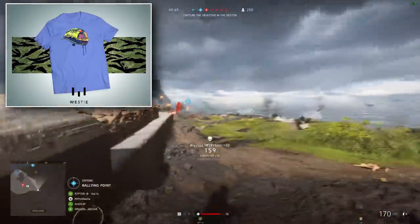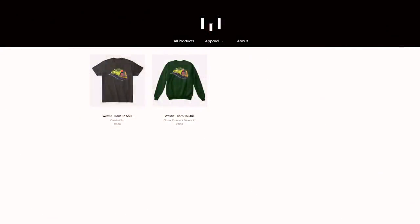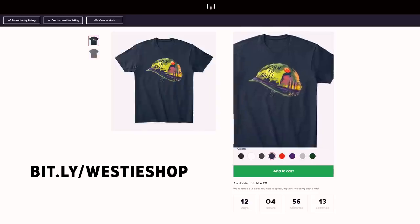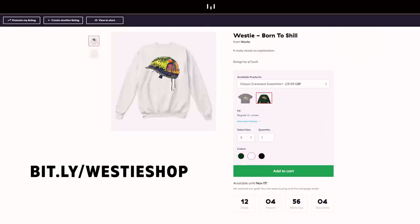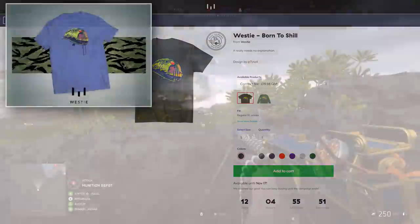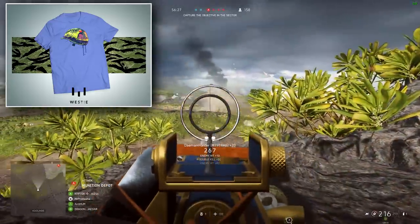The design is out now and on sale — we've had quite a few sales already. It's available worldwide on my brand new Teespring store, as a shirt as well as a sweatshirt, and it's available in quite a few different colours. If you want to check it out or buy one, you can head over to bit.ly/WestieShop — that's linked in the description. You can pick from those different colours and all the different sizes available. Shipping is available worldwide and may vary depending on where you live, but Teespring will send it pretty much anywhere — that's one of the reasons I chose them.